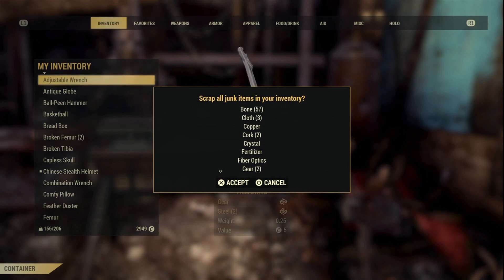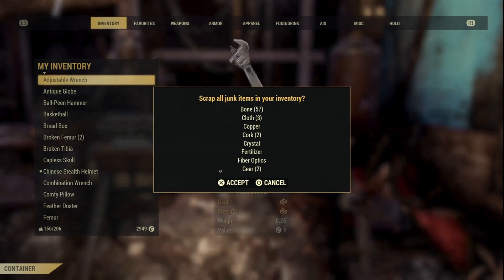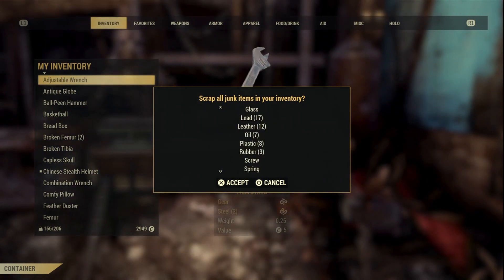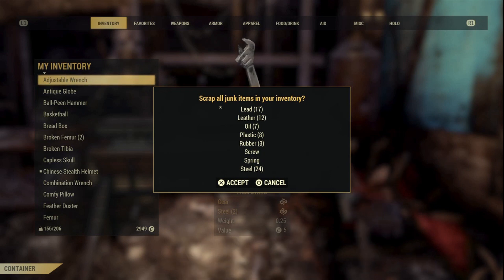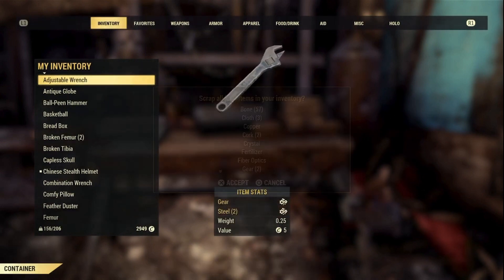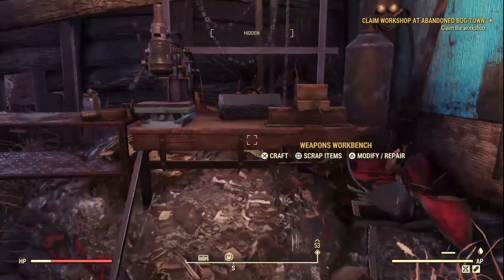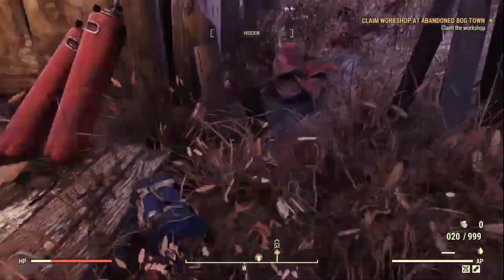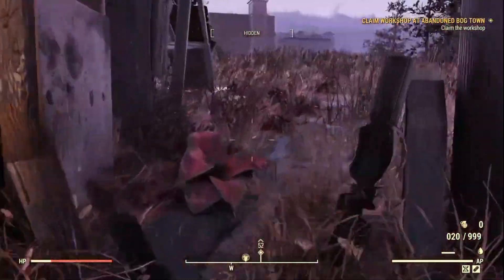We've also got our junk. We got 57 bone, three cloth, one copper, two cork, one crystal, one fertilizer, one fiber optics, two gears, one glass, 17 lead, 12 leather, seven oil, eight plastic, three rubber, one screw, one spring, and 24 steel. Remember, if you pick up all the armor and weaponry, you can come back to this weapons workbench and scrap it all. There is also a plan next to the weapons workbench if you want it.